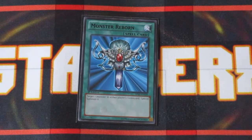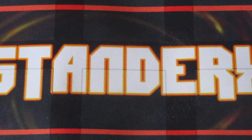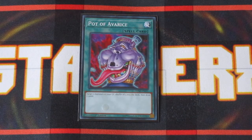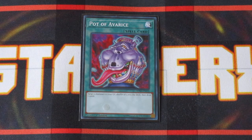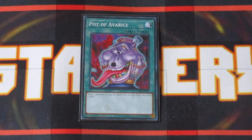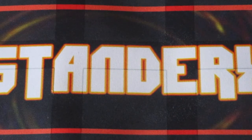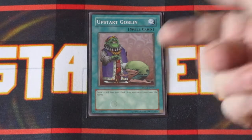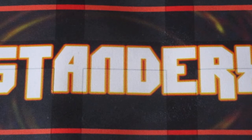Monster Reborn — swipe monsters from either player's graveyard, get them on the field, extend. Pretty good. Pot of Avarice — one of the best cards that came off the ban list last list, and in Synchro-centric decks this card is huge, allowing you to recycle a lot of your monsters back into your deck to get a plus one. Raigeki helps with the board wipes — gonna need it. And of course extra draw power with Upstart Goblin, making it a quote-unquote 39-card deck. The 1000 life points you're giving your opponent — don't worry about it, you can get through that very easily.